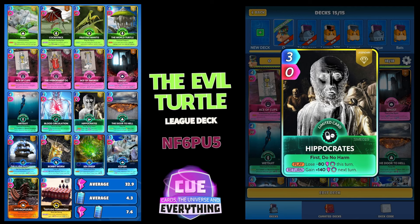Here is Hypocrites — 3 for zero. On the play, lose 80 this turn. That's not very nice, but try and play him on the last turn of one of the rounds you're trying to lose, and then you will start off with 140 points on the return at the beginning of the next round. A very good attack. Then Daughter Hell, just to give us a bit of power — 3 for 40.